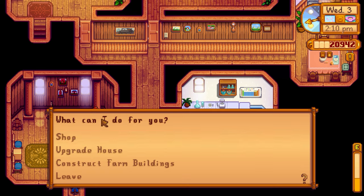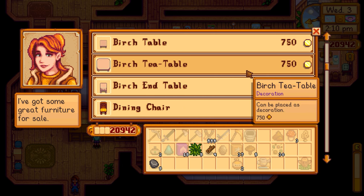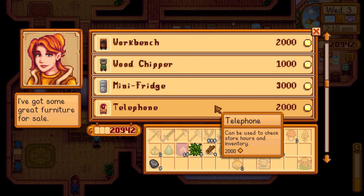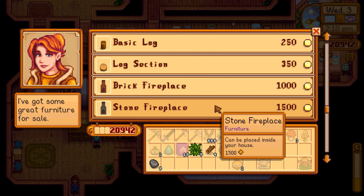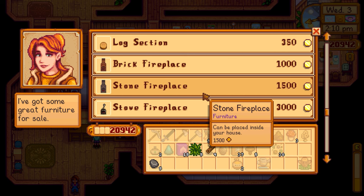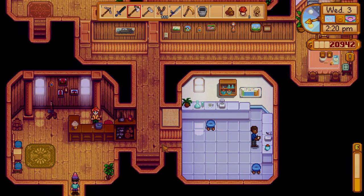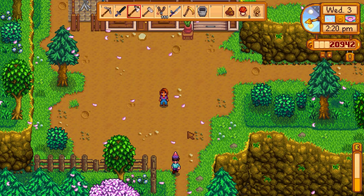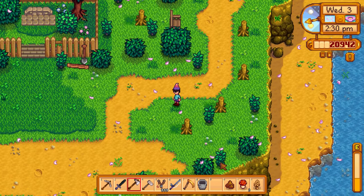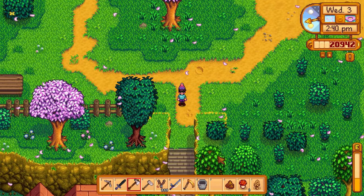Robin also has a furnishing catalog for 200,000 gold — way out of reach. She sells stone fences and pathway recipes. I head toward the special requests board. During wintertime there was a higher chance of finding worms in the ground, but right now in spring I'm not seeing any. I don't think I need to visit the community center right now.